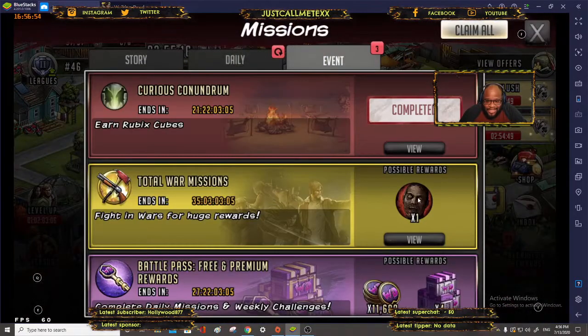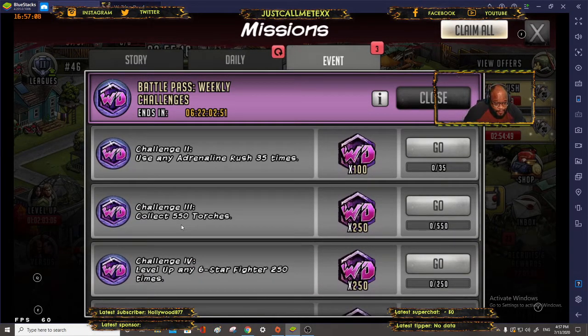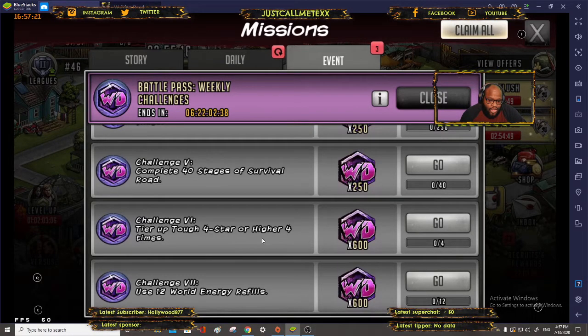Let's look at our battle pass this week. We need to collect four raid refills, use an adrenaline rush 35 times, collect 550 torches, level up a six-star fighter 250 times, complete 40 stages of survival road, tear up a tough character four-star or higher four times, and use 12 energy refills.